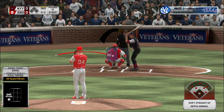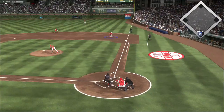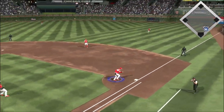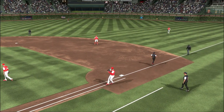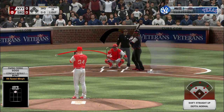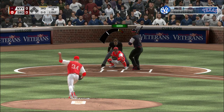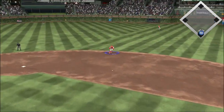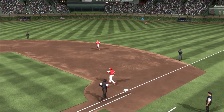Now batting, Brett Saberhagen. Here's the pitch. A bunt attempt here. Rizzo has it and he'll take it to the bag himself for the out. Digging in again, number three, batting from the right side with the southpaw on the mound. Hit hard on the ground to second. Throw in time at first for out number two.